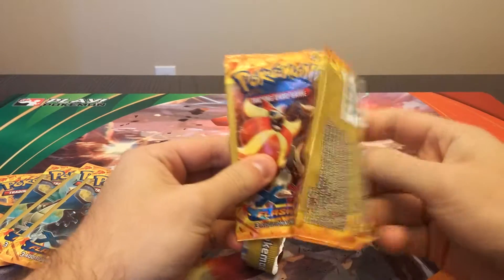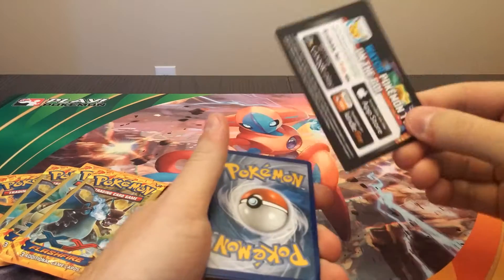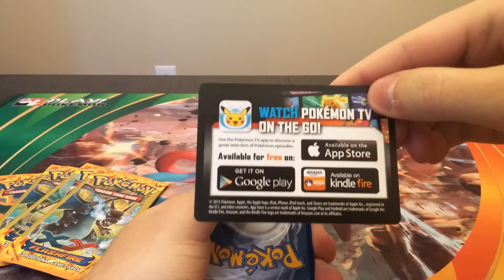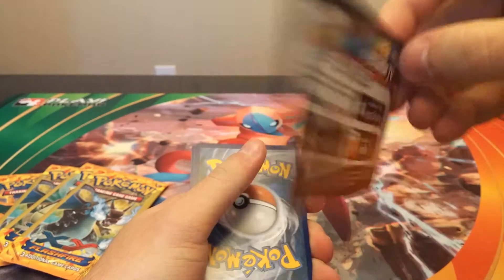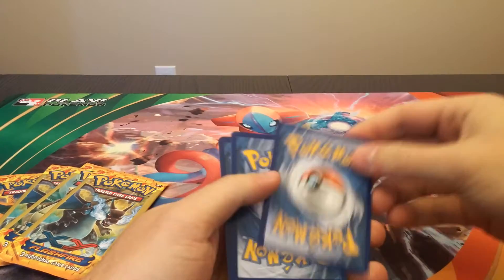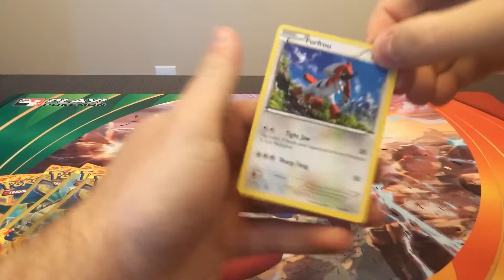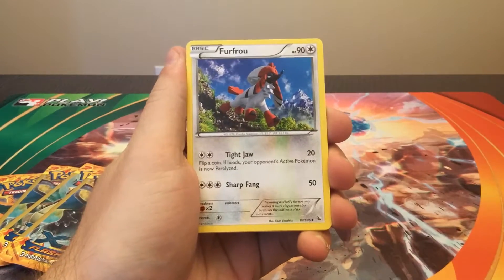It could be an EX, or it could be just a common reverse holo. So this is what's inside — the good card is in the middle — so we'll just do a little card trick here and see if we can get lucky.